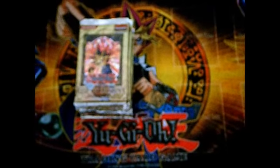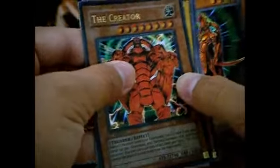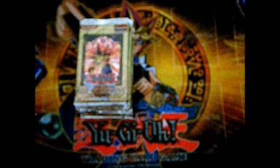Okay. I got three holos on the right side total. First pack on the left side — nice, it's the Creator cover card.